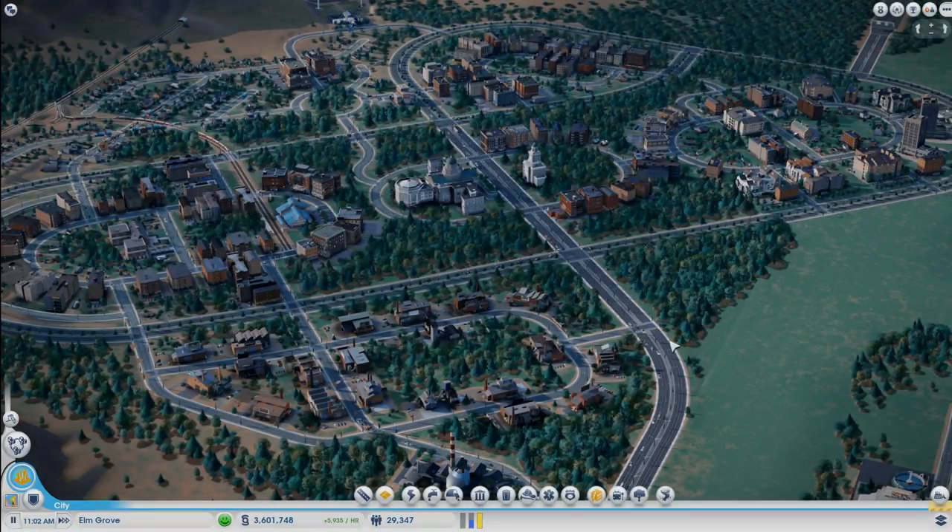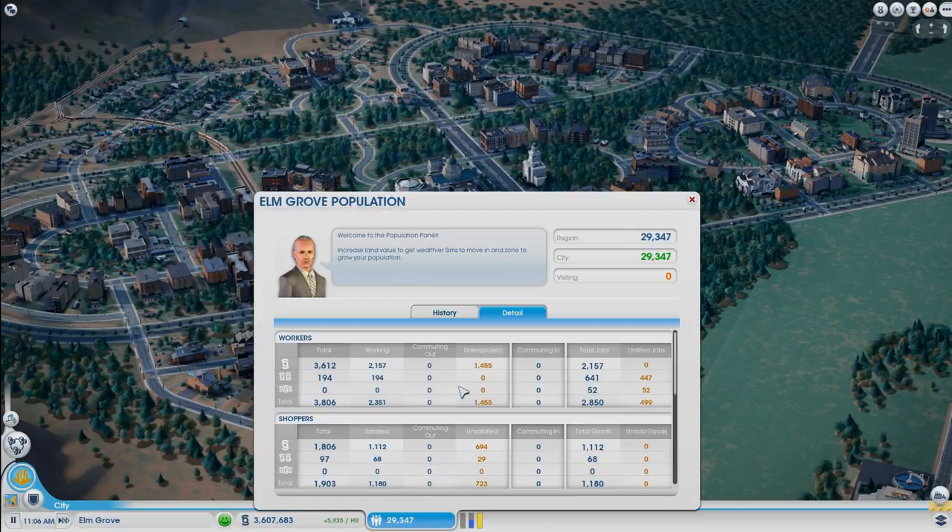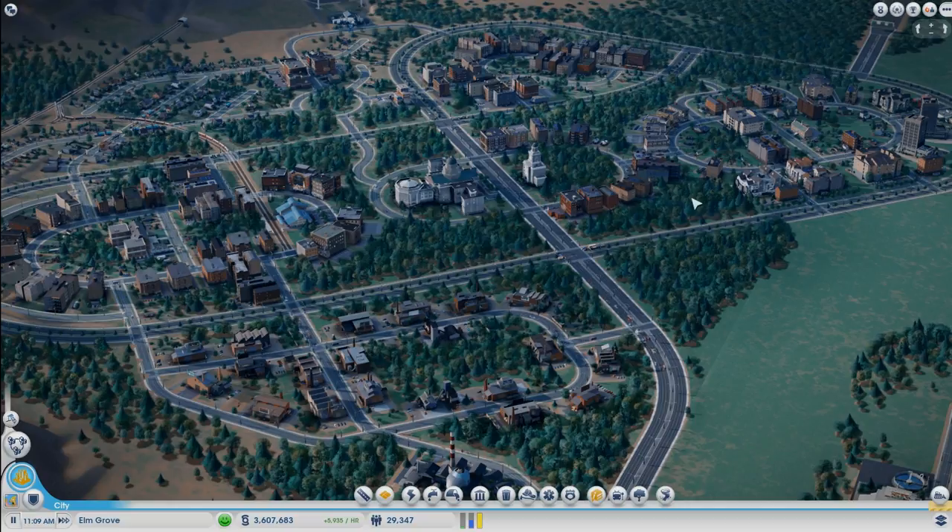Hello guys, welcome to episode 5 of Design Centric SimCity. In our last episode, we were trying to reduce the unemployment rate of our city. Right now we have 1,455 unemployed sims, and we wanted to let the industry right here start making profits so it can actually increase the density real soon.